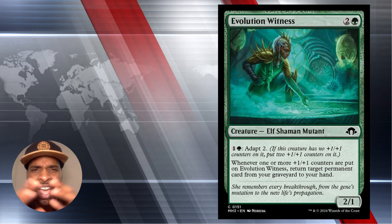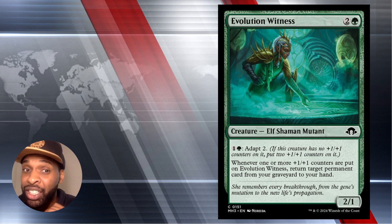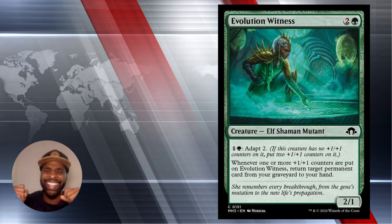Next up we have Evolution Witness. It is a three-mana Elf Shaman Mutant on a 2-1 body with Adapt — pay one colorless and a green. It says if this creature has no plus one plus one counters on it, put two plus one plus one counters on it, making it a modified creature. Whenever one or more plus one plus one counters are put on Evolution Witness, return target permanent card from your graveyard to hand. And if you have Chishiro on the battlefield, you put a plus one plus one counter at the beginning of your end step, triggering another chance to return a permanent from your graveyard to hand.